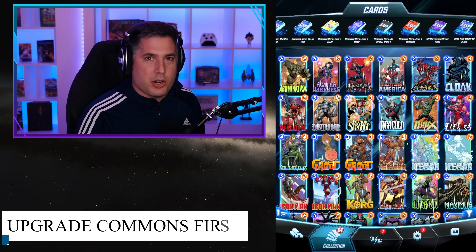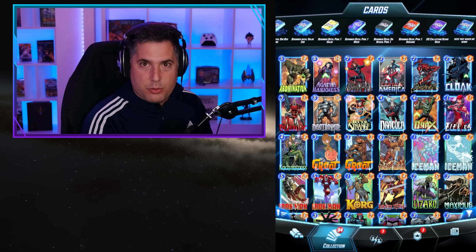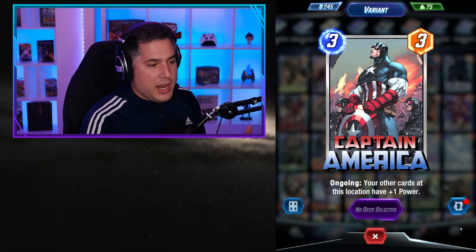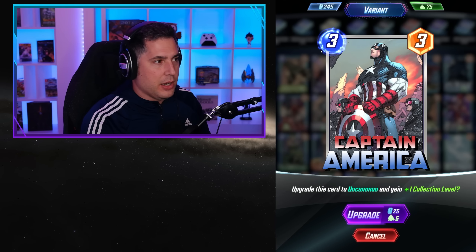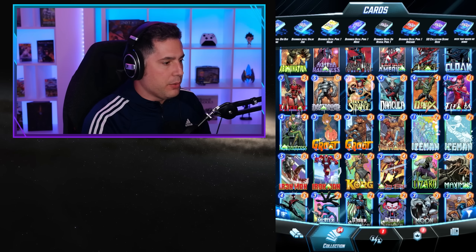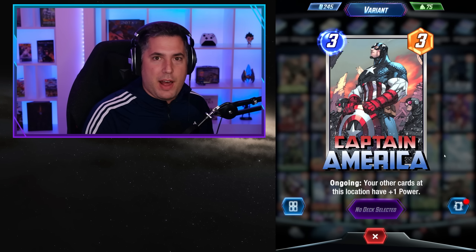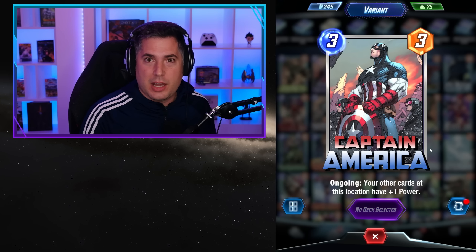Tip number two is to upgrade your common cards first. Each card has a colored border indicating its rarity. Blue cards are rare and can be upgraded to Epic, which become purple. The gray cards are your common cards, and upgrading them by collection level costs half of what it does for any other card. For instance, getting Captain America from a gray common background to uncommon costs 25 credits per collection level, whereas a green card like Korg costs 50 credits each.